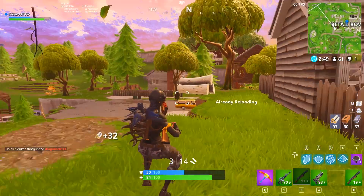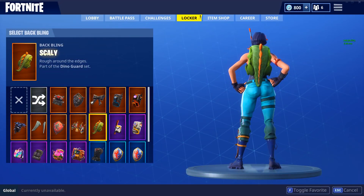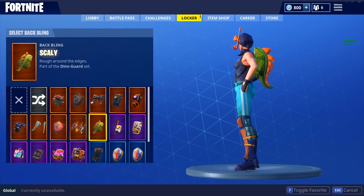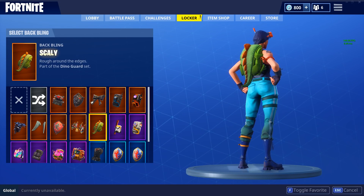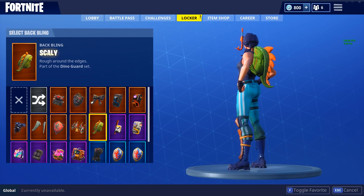Our number three spot is a tribute to Decoder, and this is the Snorkel Ops plus the Rex. We've got the Rex again — the Rex and the wings really do just make any skin nerdy. Any skin becomes a tryhard skin with those two back blings. That's why it's mostly those two back blings on this list — they really are, in my opinion, the two most tryhard back blings.